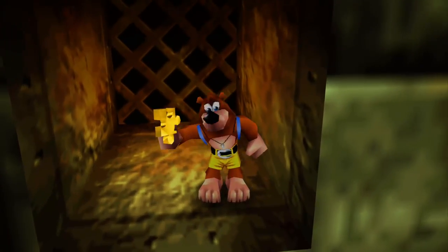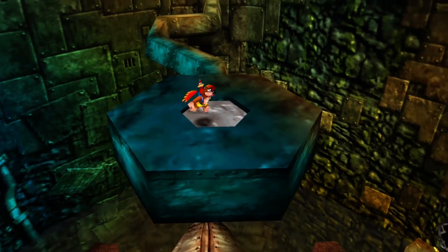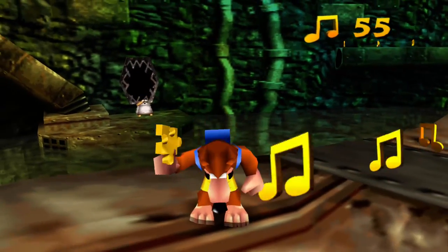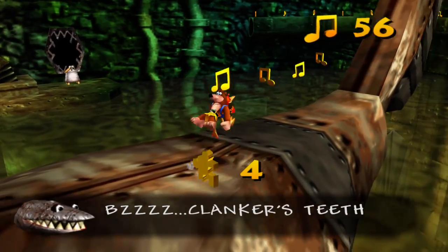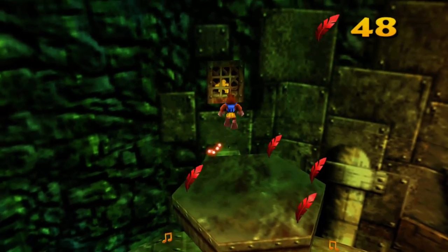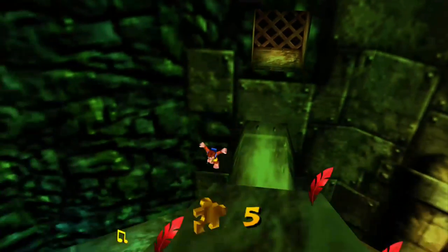We're just loading up the Jiggies right now. Jumping slowly — I don't know why, but we're just falling because there's water going everywhere. That's cool. Here's our fourth Jiggy. Do a little dance, Banjo. 'Clanker's teeth hurt now. Ate too much garbage. Help Clanker.' My jaw hurts — who's gonna help me? Nobody. I didn't eat garbage, my jaw just hurts. And we get another Jiggy — it's just that easy.